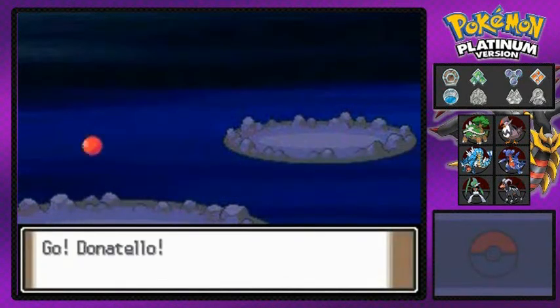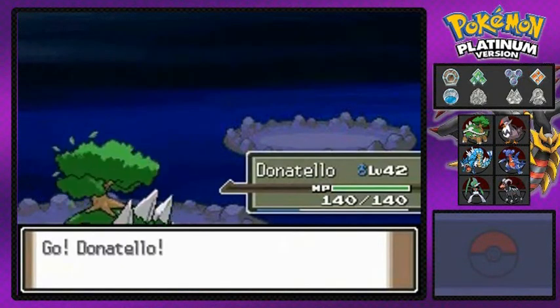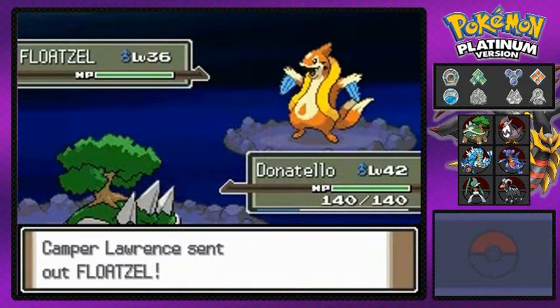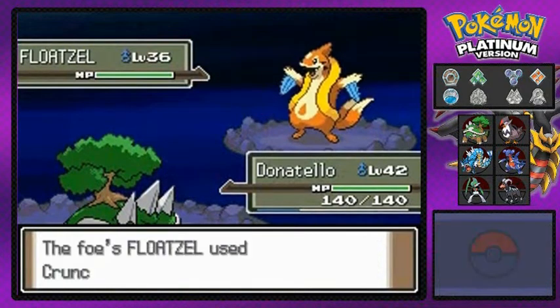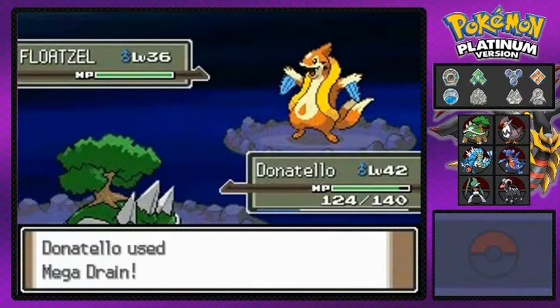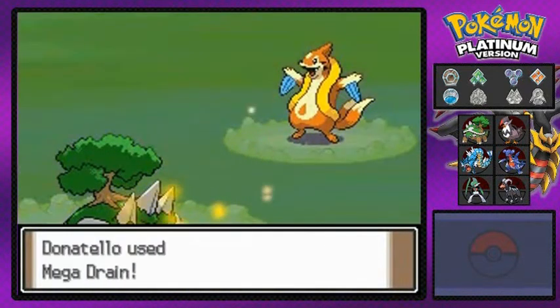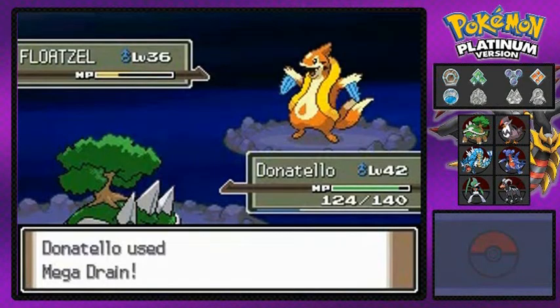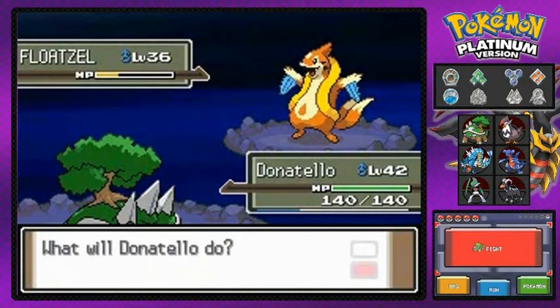Let's go ahead with Donatello right here. You guys may have noticed that I actually have an open spot on my team - that is for what happens later on in this episode. You will be needing an open spot if you want to get this special item. It's an egg - that's all there is to it. I'm not going to be using it on my team, but yes, keep an open spot guys because you will be receiving an egg at the end of this whole thing.